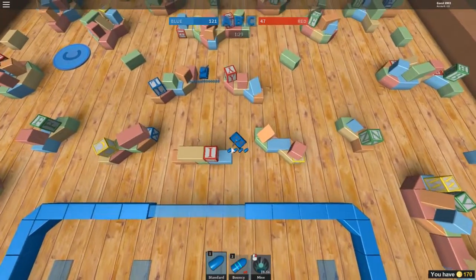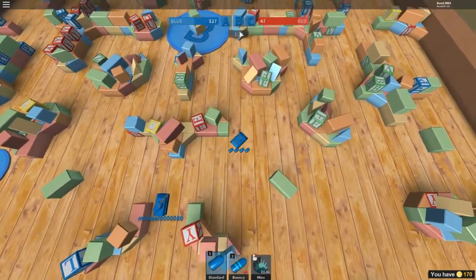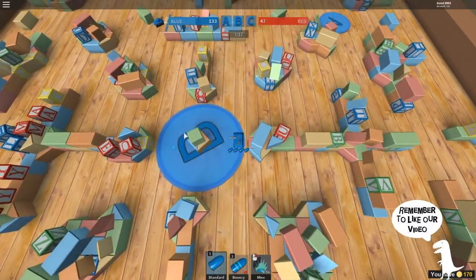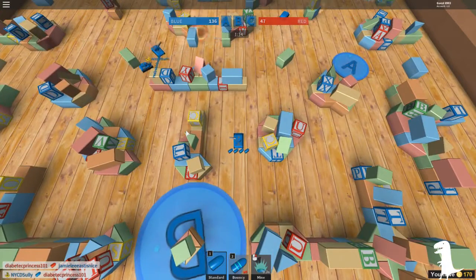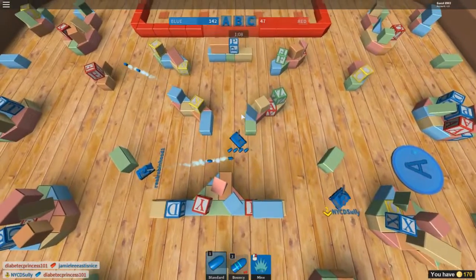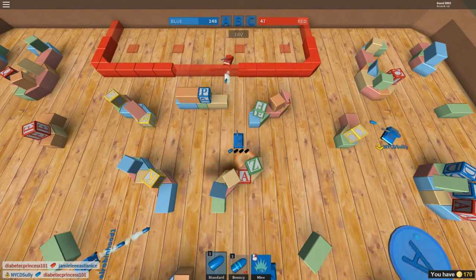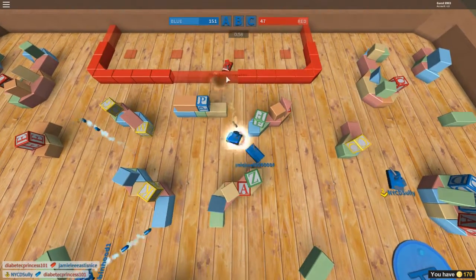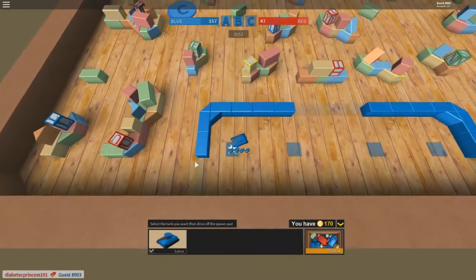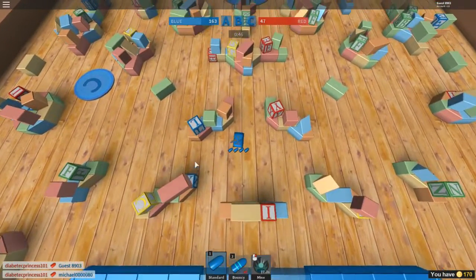We have a minute and a half — let's make it count. Anything I need to know? You need to be aware of bouncing bullets. I noticed those — they come from super far away, like all the way across the map. You need to be aware of bouncing bullets. He got me, but you can't shoot through his shield.